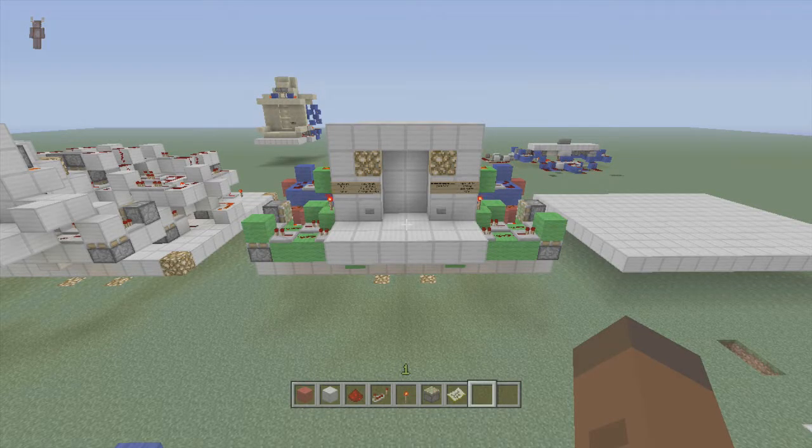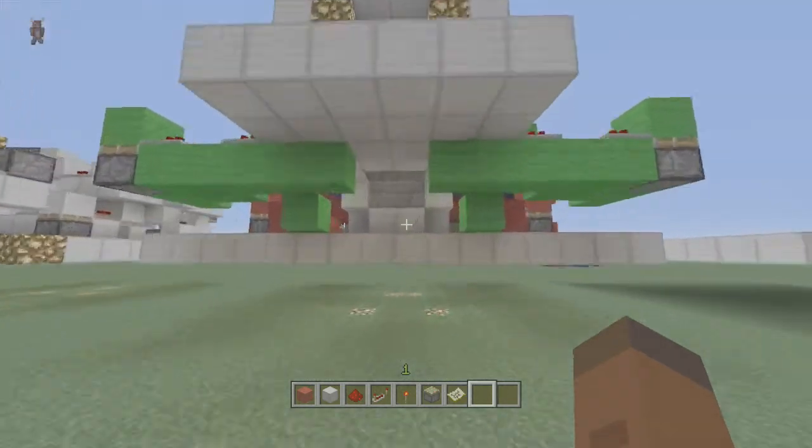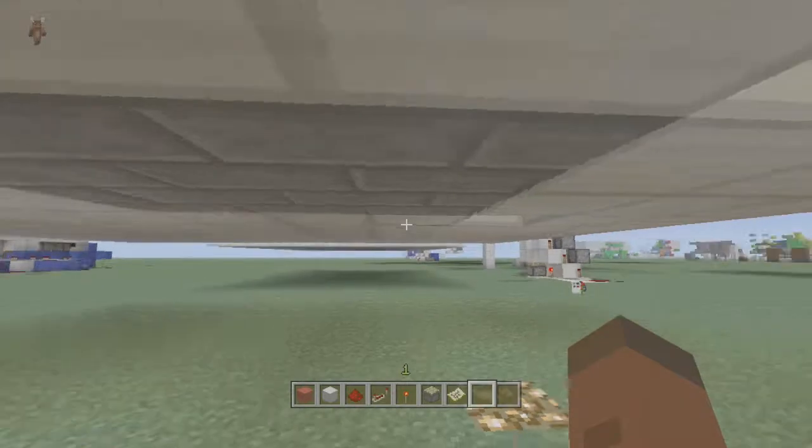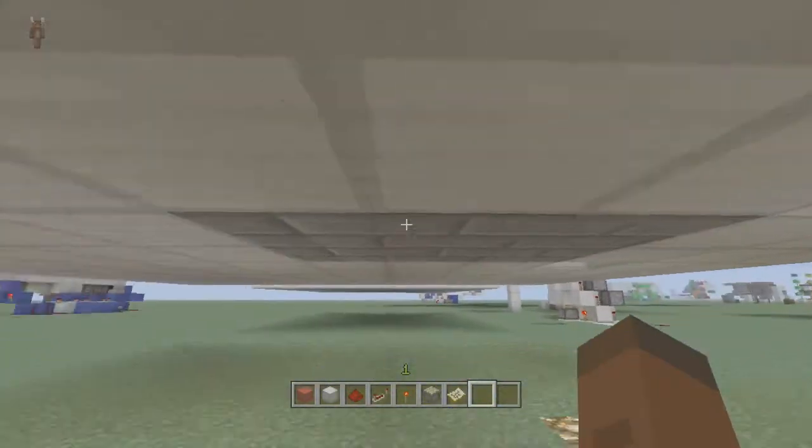Hey guys and welcome back to Fex Gaming's redstone tutorials. In this tutorial I'll be showing you how to build my triple piston ceiling staircase. Let's see what it does first, so I'm gonna come down underneath it to right here — there are two buttons on both sides.